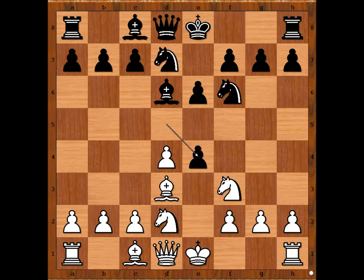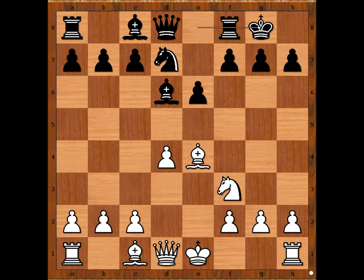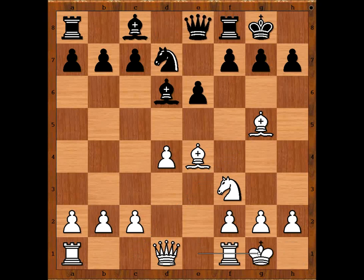d takes on e4, d takes on e4, knight takes on e4, knight takes knight, bishop takes knight. Kohle castled kingside, bishop to g5 attacking the queen, queen to e8, and Alekhine castled kingside too.